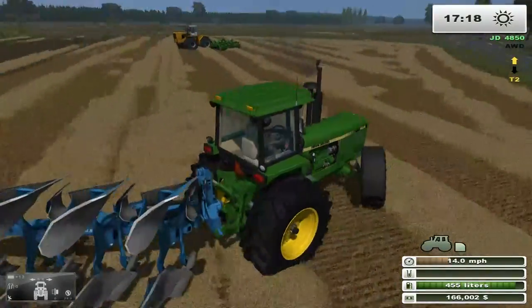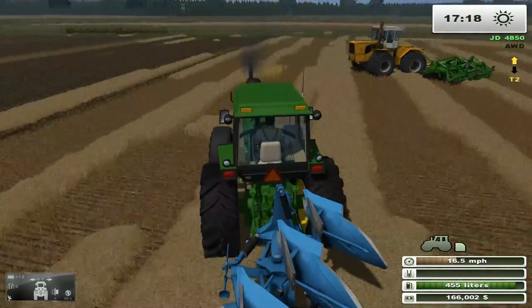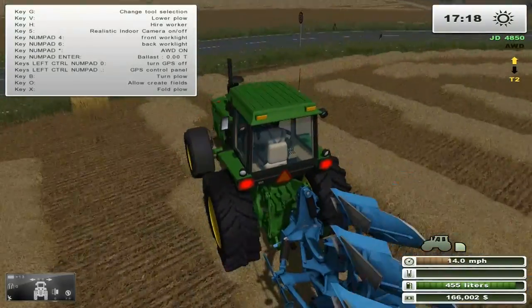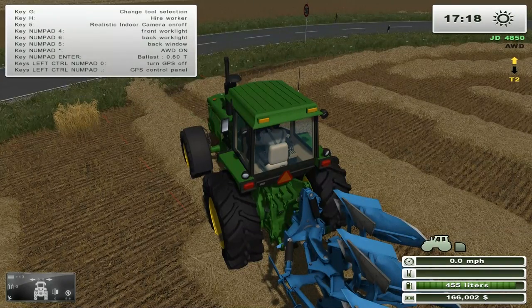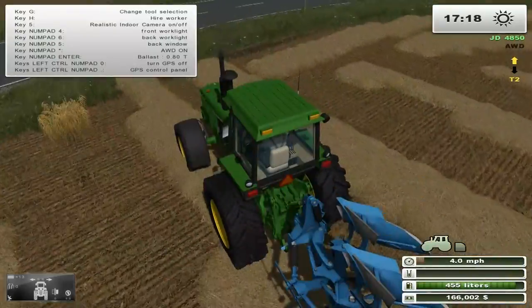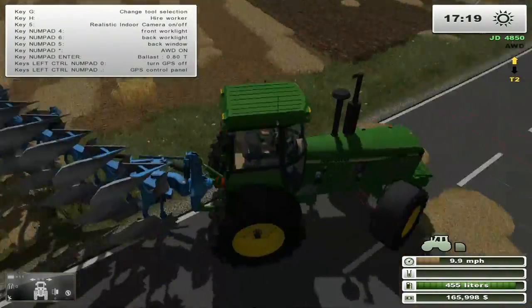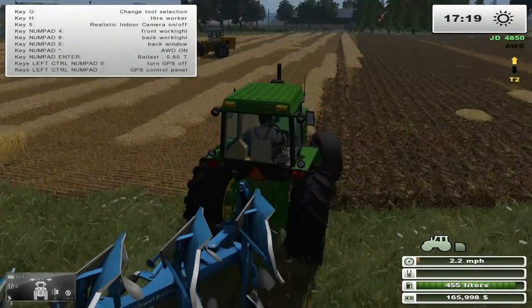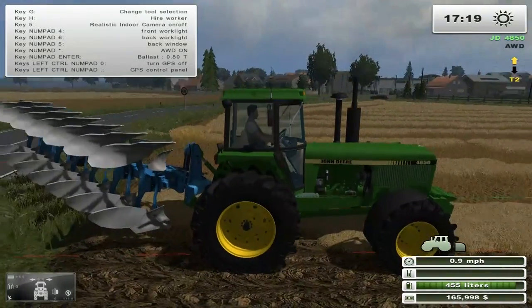I think we might need some more weight on the front of this tractor. Yes, we need some more weight on the front. We can ballast on the pad - 0.8 ton, that might be enough - eh, not really. No plow script on this tractor - that might help.